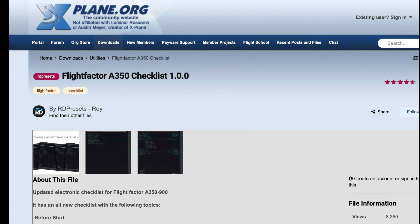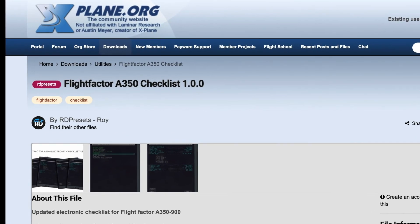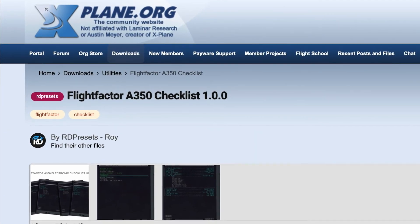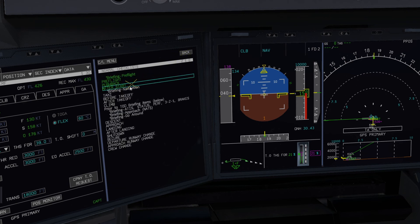This upgraded version of the checklist appeared on the xplane.org forum, and it's great. It represents a greatly simplified and fairly accurate checklist for the A350 — you can actually use the thing for flying the sim. It's just a modification of the Flight Factor text file, and when you open it up, it's really not that complicated.